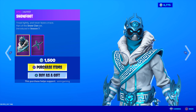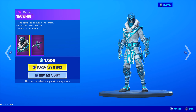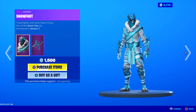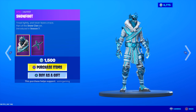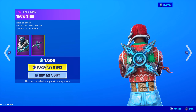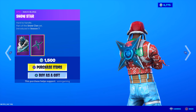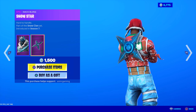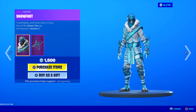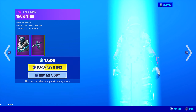Here's the Snow Foot skin. Tread lightly and never leave a trace - part of the Snow Clan set. Basically snow ninjas. If you like ninjas and if you like the snow, it's like a snow ninja skin. Really awesome. Comes with the Snow Star back bling, which is like a ninja throwing star just as a back bling. Kind of cool. I like that. Nice design. Season 7.